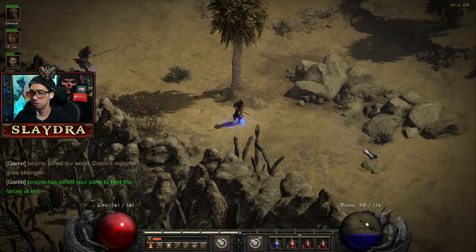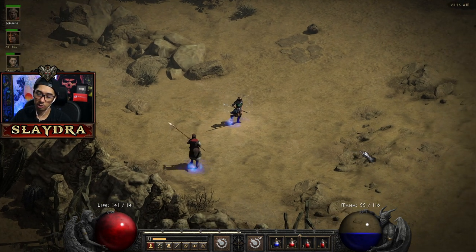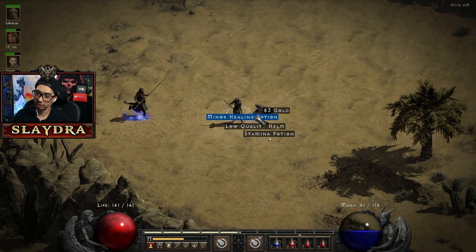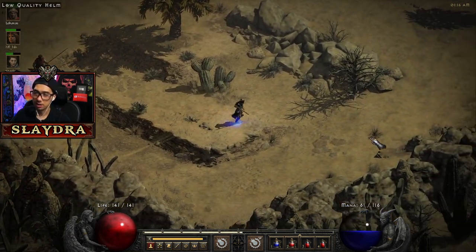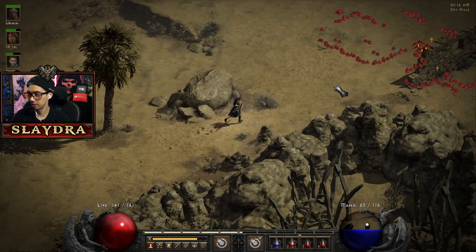If you're getting wrecked in Hell difficulty, you're going to need a lot more defenses. I don't know what class you're playing, but you can look into getting block chance. More likely though it's your resistances that are a problem. If you're playing Sorceress you can get Mana Shield — I actually like it, some people don't, but I think it's a must if you want to take the game seriously for PvP because having that extra regenerating health source is huge.